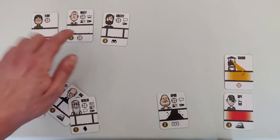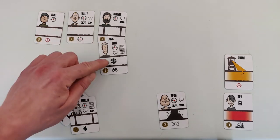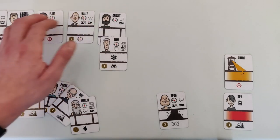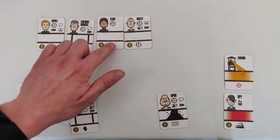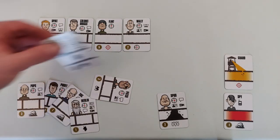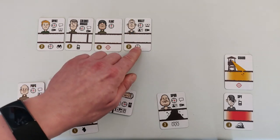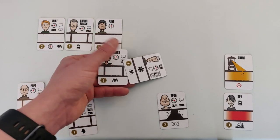What you couldn't do is create a situation where the next card would have to be both a propped and a ventilation card at the same time. For example, if you have a normal, a propped, a normal, and a normal card in sequence, the next card would have to be propped since every third card needs to be propped, but it would also need to be a ventilation card since every fifth card needs ventilation — making this card placement illegal.